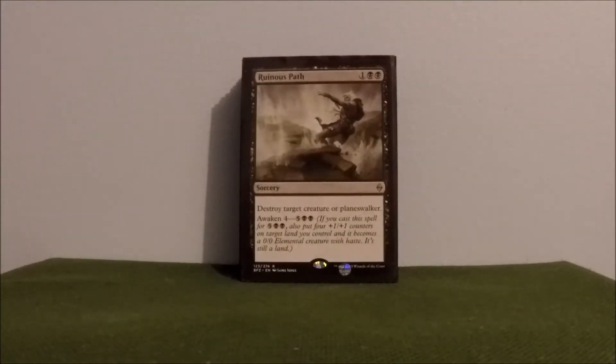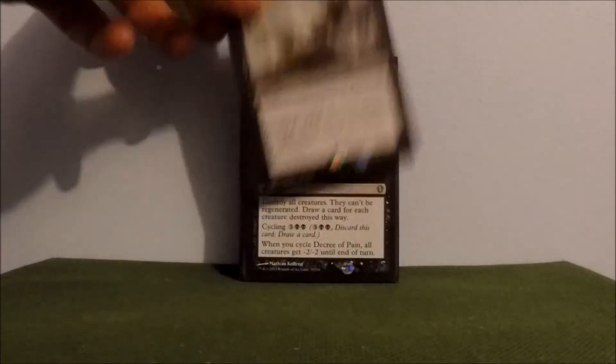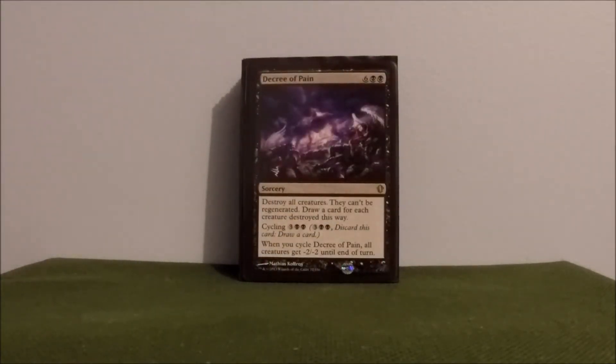Ruinous Path — another spot removal, destroying target creature or planeswalker. I guess if you really want to, you can use the Awaken mode. Decree of Pain — destroying all creatures, they can't be regenerated, and then you get to draw a card for each creature destroyed. That is awesome when you can do that, but it is expensive at eight converted mana cost. Typically I don't get to do that — a lot of times I'm just cycling it for five, giving everything negative two, negative two to kill everything small and soften everything else up for a turn.